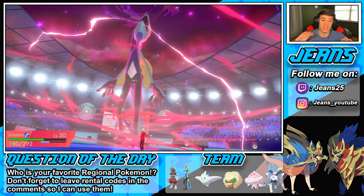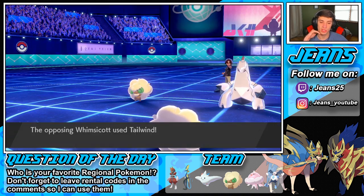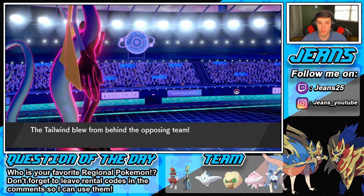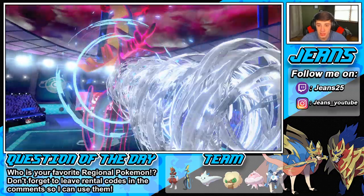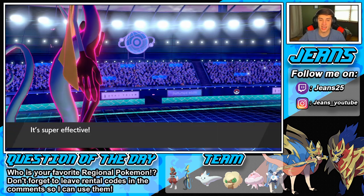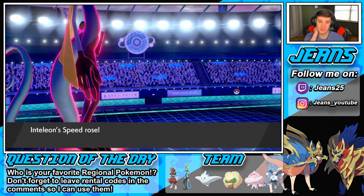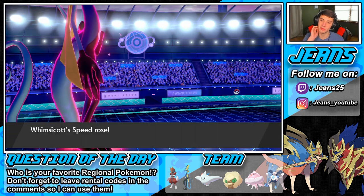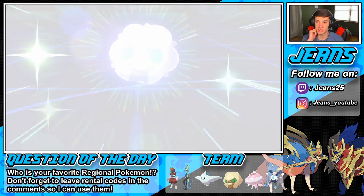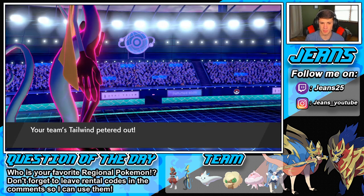He might get the Tailwind up but we should still be fine on speed. He goes for the Tailwind — here comes the speed. Hopefully my Whimsicott can be alive for enough turns to set off another Tailwind. We're going to get the speed boost here. It's a Sash — that's why we didn't go Dazzling Gleam. We pick up the KO and do a little damage to Duraludon. Is he Life Orb or Assault Vest? He didn't take Life Orb damage from T-Bolt, so he has to be Assault Vested.